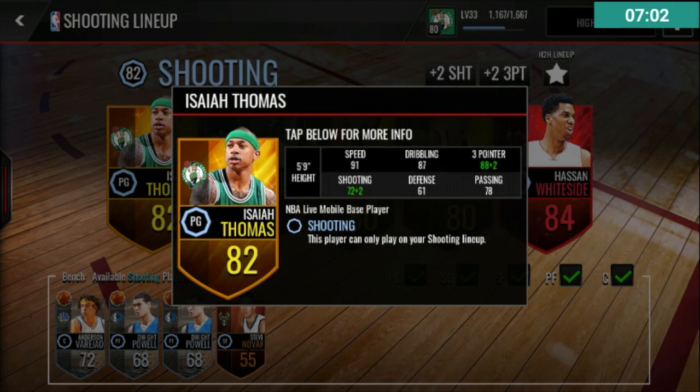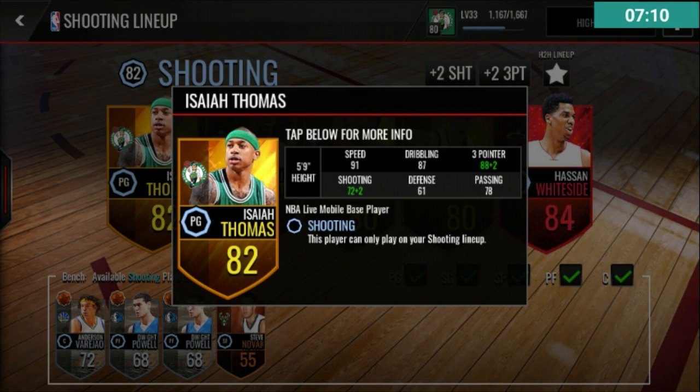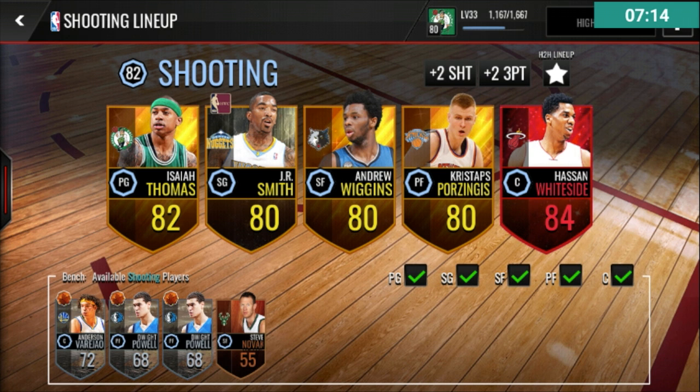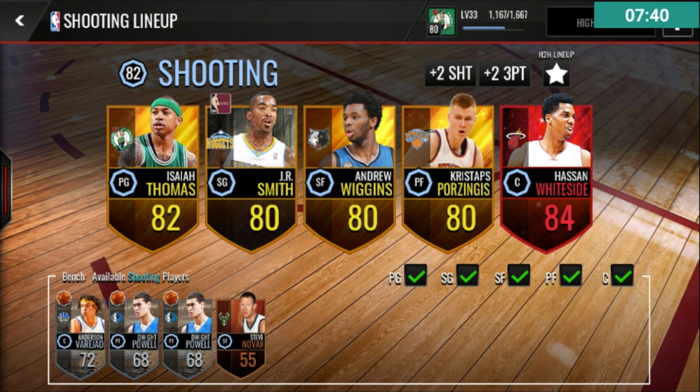Isaiah Thomas has 88 three-pointer, and the shooting lineup gives you plus-two three-pointer and plus-two shot, so he effectively has a 93 three-pointer and 74 shooting. I also have a JR Smith throwback card with 83 three-pointer and 82 shooting — those two stats rounded together make him really good. He actually makes more threes than Isaiah Thomas because three-point shooting and regular shooting are combined into an outside scoring overall, and JR Smith's combined outside shot is better than Isaiah Thomas's.